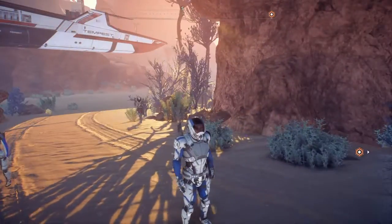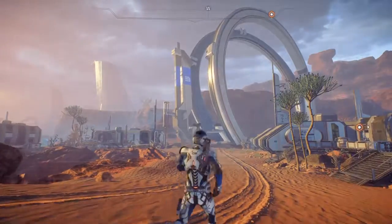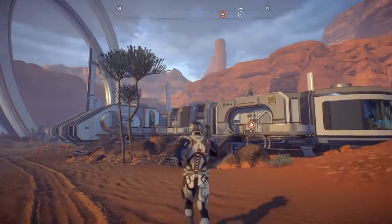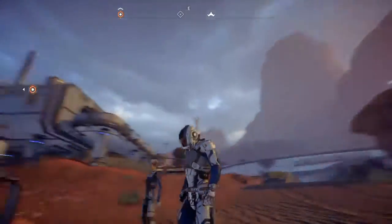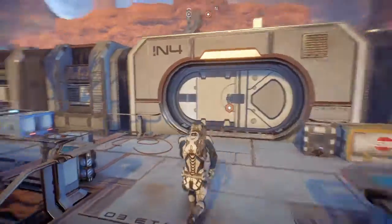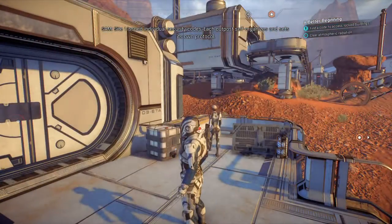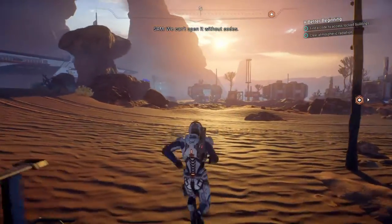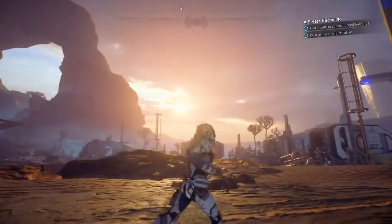Oh shit — that might have been Vetra. Those definitely look like towers like on Habitat 7. This game is gorgeous — beside it being a sand planet, it's still stunning. The door gets emergency power but it's code locked. Site one issued individual security codes — each outpost self-organizes. We can't open it without codes. Even so, this desert planet is still beautiful.